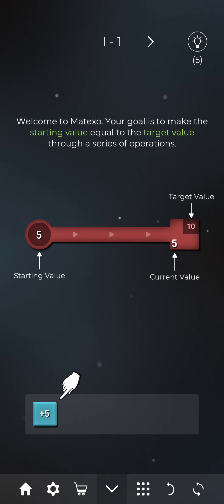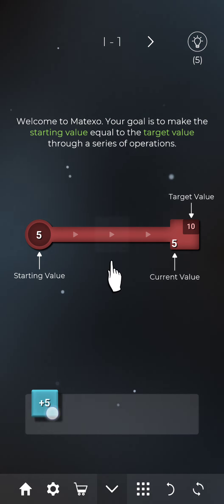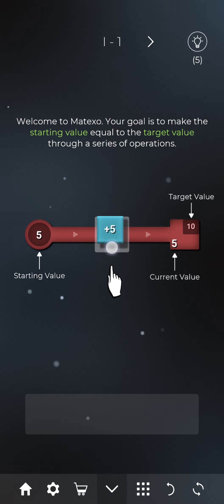In this game, what we need to do is make the starting value and the target value equal. Our starting value is 5 and our current value shown on the right side is also 5, but our target value is 10. So we need to make our starting value 10. We can use these operators which appear at the bottom of the screen. Right now you can see plus 5 is there, so you just need to drag and drop it. So 5 plus 5 will become 10 and our level will get cleared.